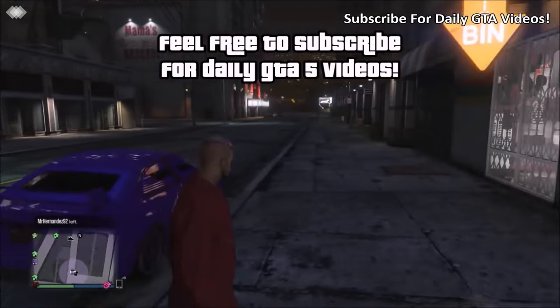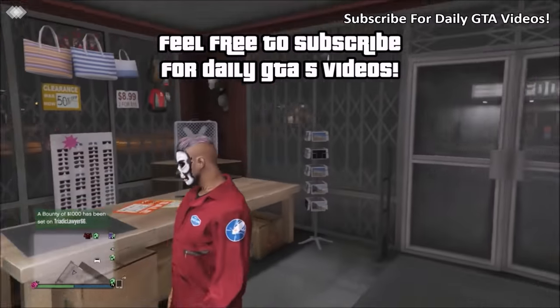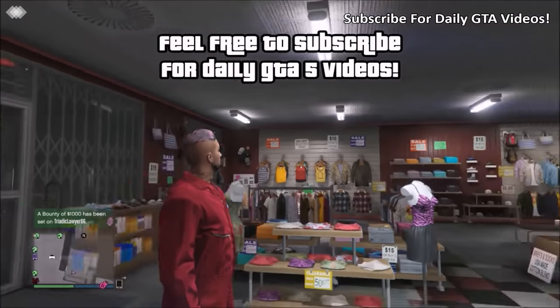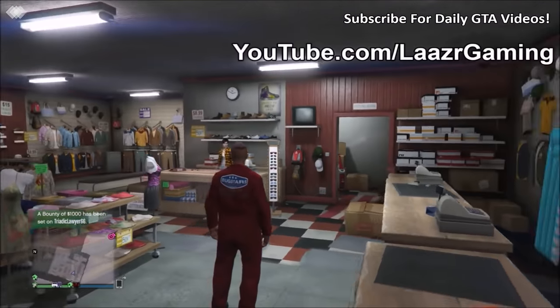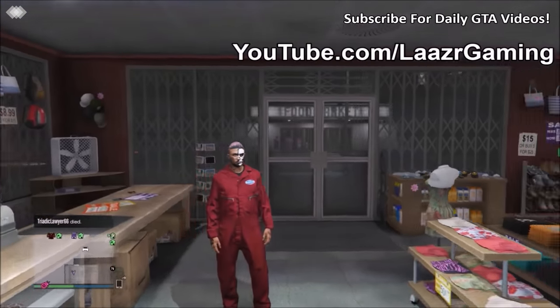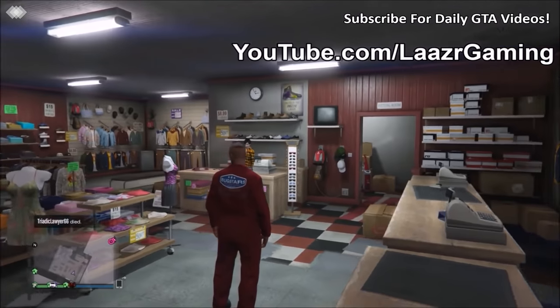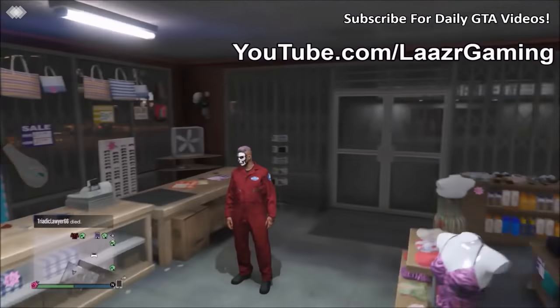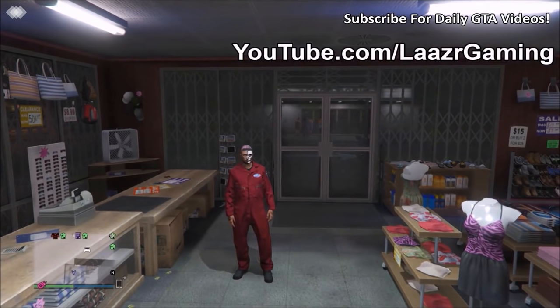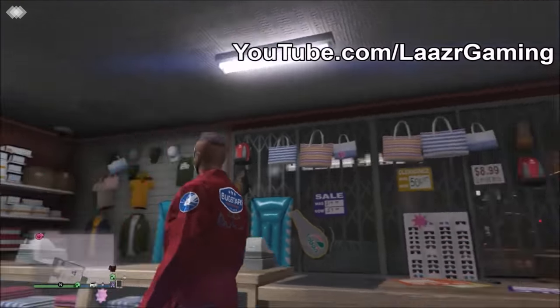It's an extremely rare outfit you can use to show off to friends or in your Rockstar Editor or Snapmatic photos. There's actually a van around Los Santos with the same Bugstar logos on it, so standing next to that van — maybe smoking a cigarette with both brandings visible — would make an insane Snapmatic picture. If you use it in any pictures or Rockstar Editor movies, tag me on Twitter at Laser Gaming. All my social media is in the description.